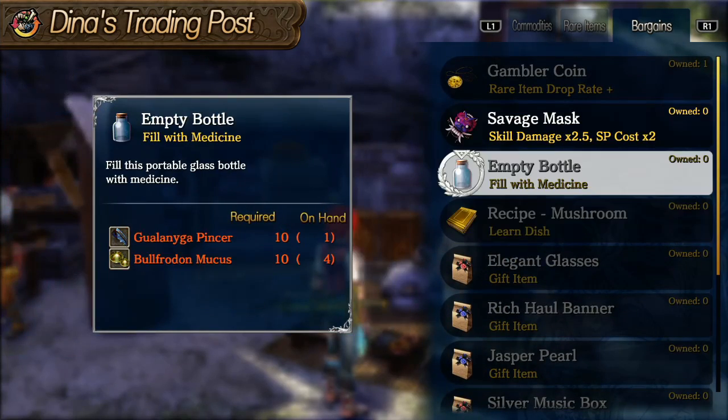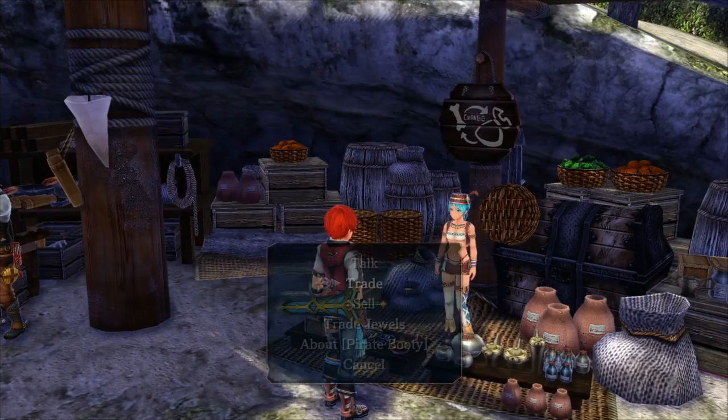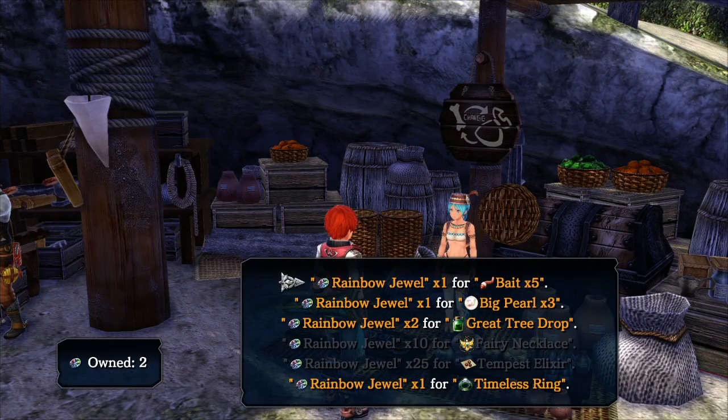I'm still not quite at the end of the game yet, so I can't really comment on that too much. And here's an item that doubles the SP cost but gives you 2.5 times damage, so she'll have a bunch of stuff pretty regularly. Now if you have rainbow jewels, you can actually use these for trades as well.